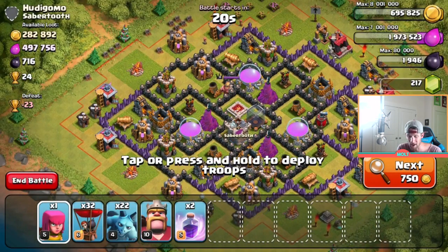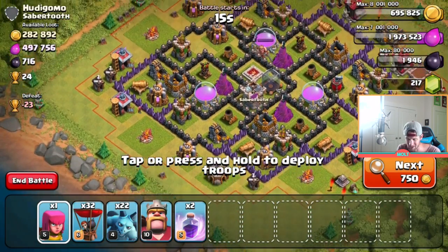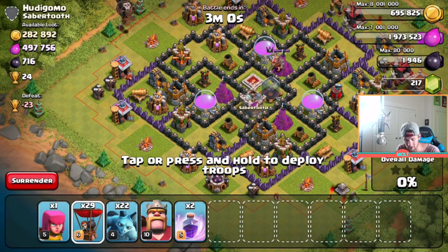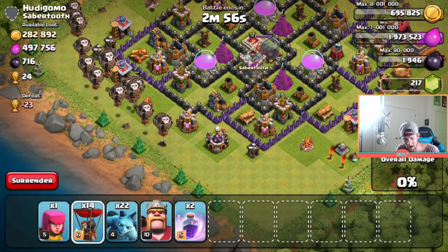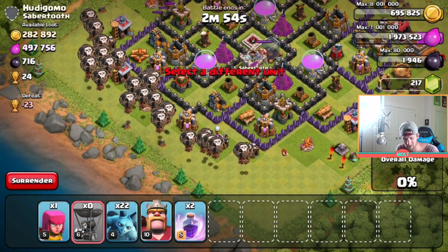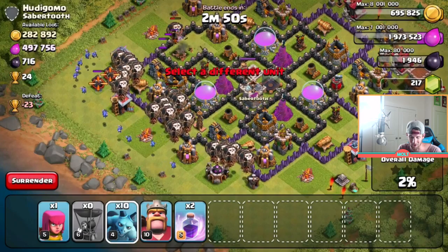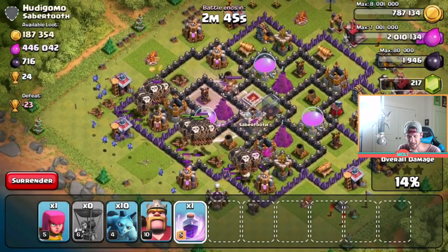All right guys, so this base has got a lot of elixir — you can see that right here, so much elixir on this base. I think I'm just gonna come in heavy from the top of the base. Let's go ahead and one, two, three, four — take out that archer tower and let's spread out the rest of our loons all along this side. We're just gonna get them up in there. Since they're max they're gonna be doing a lot more damage than our old loons. Go ahead, take out that archer tower right there, let's drop one rage spell off right here as they get up in there.